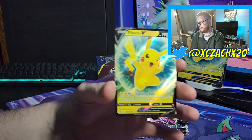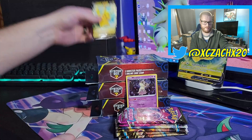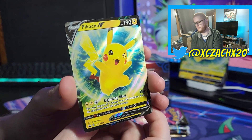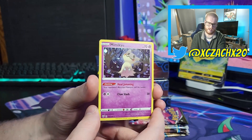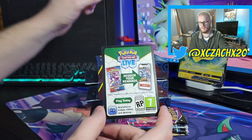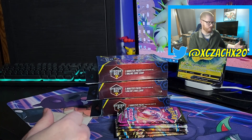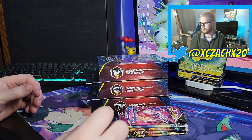We have the regular size Pikachu V card, which looks great. I do like the color of it and the background. Next up, we have our Mimikyu, which is from Darkness Ablaze. I don't know why they threw the Mimikyu in, but Mimikyu is always looking for some love. And of course, if you are wanting that Pikachu V, there you go. Only take one promo and one code card if you do.